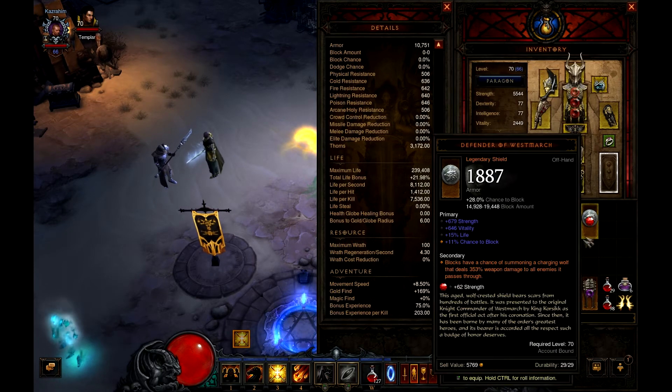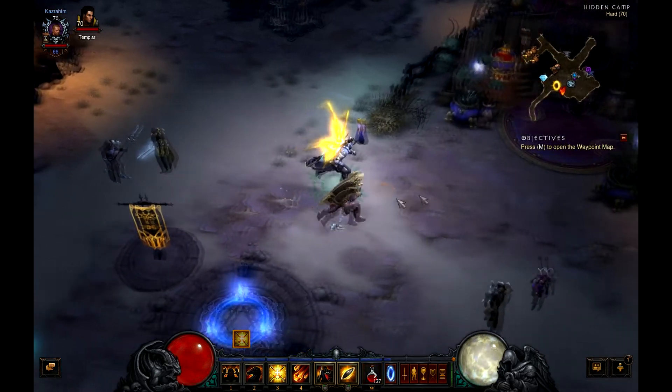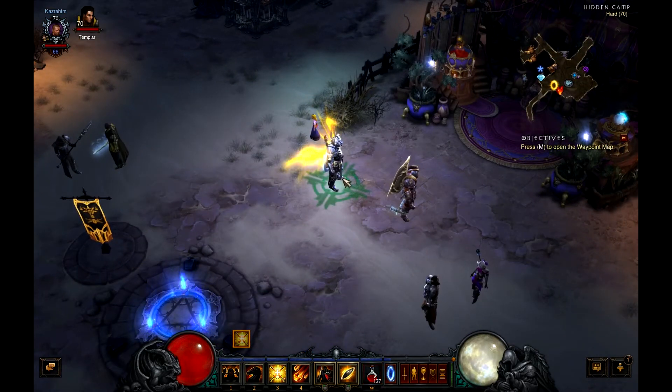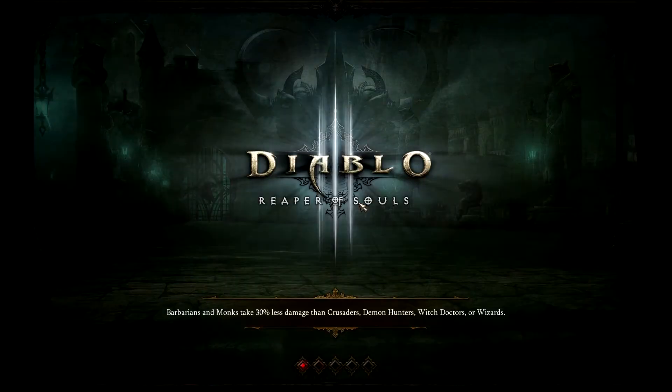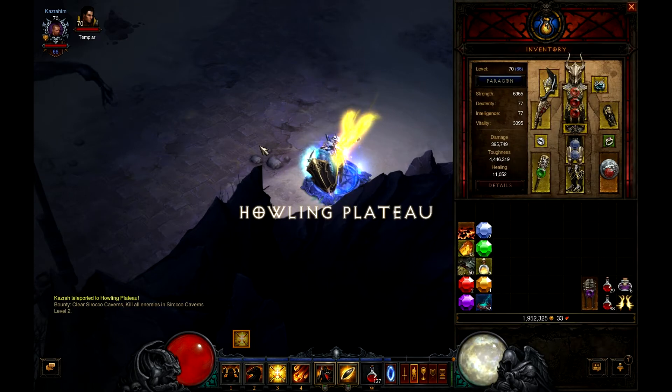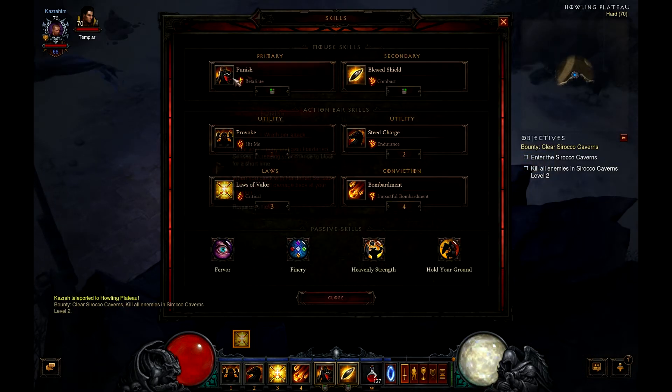If we take off the shield, we won't have anything. So let's show you how this build works and go over the more important points of the build.